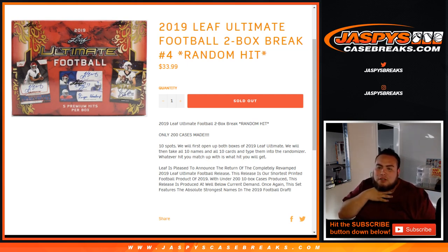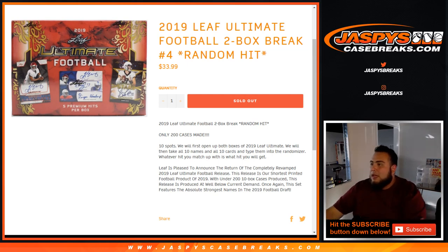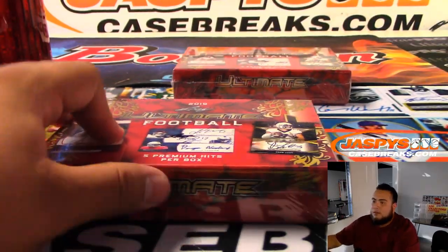Ten spots. The way we do it is we first open up both boxes, showcase the hits, then take all ten lists of customer names and all ten of the cards, type them out into a randomizer, and whatever hit you match up with is the hit you get. The way we do this is to showcase the hits first, so you guys get to see what's going to come out first and then hope to get that card. But remember, it's a guaranteed hit — everybody will get something. Five premium hits per box. So good luck. Let's open up the first one.